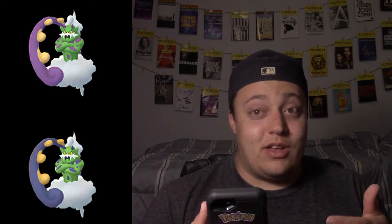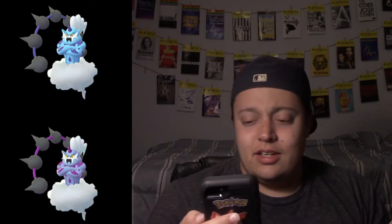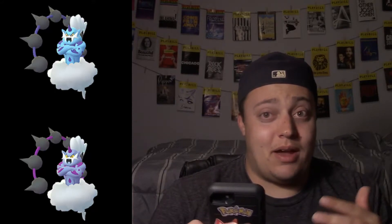This is Tornadus — at the very top is the regular Incarnate form, and at the bottom is the shiny. If you're not looking closely enough, there's not really much difference. You can tell its skin is a lighter green and it looks like a blue color on the tail and the spots on its body. Thundurus is slightly different — still not great shiny-wise, but it has purple.